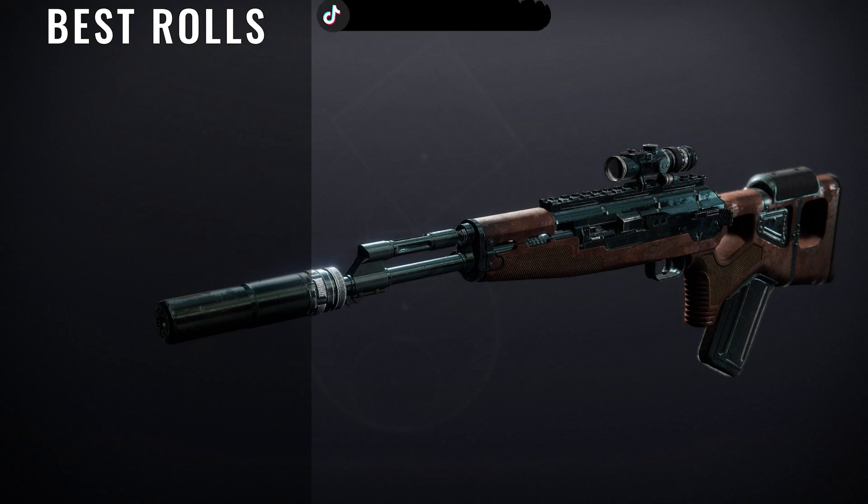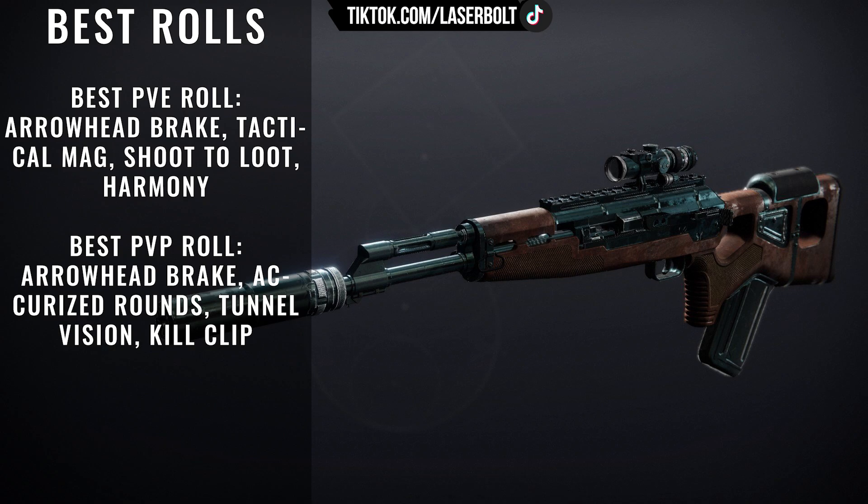For the best PvE rolls, we have Arrowhead Break, Tactical Mag, Shoot to Loot, and Harmony — this is going to be very helpful for you guys. For the best PvP rolls, we're looking for Arrowhead Break, Accurized Rounds, Tunnel Vision, and Kill Clip. Overall, this weapon is actually pretty good and I highly recommend it whether you're playing a lot of PvP or PvE.